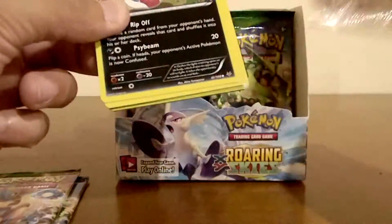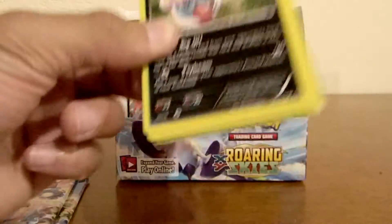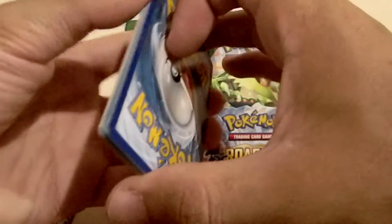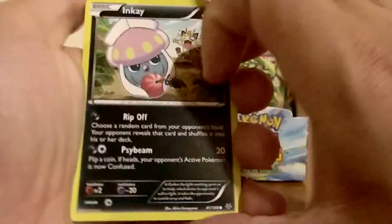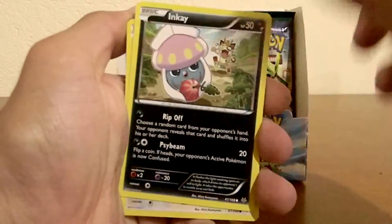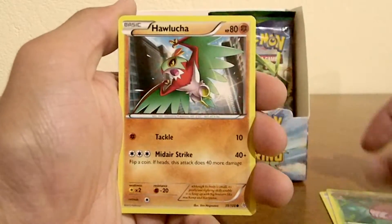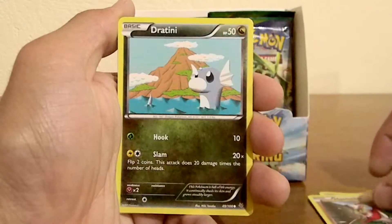Hope for a secret rare or a full art because I haven't got any full arts yet. There should be a full art in a booster box, I guess. We will see. We have an Inkey, a Meowth, Cascoon, Hawlucha, Dratini.